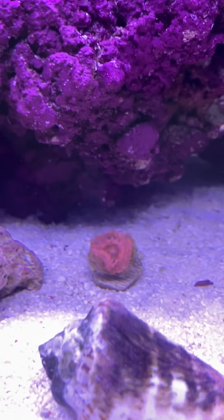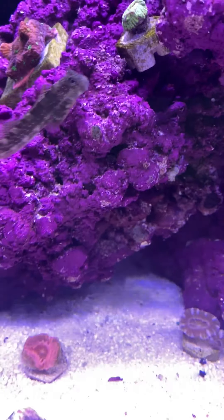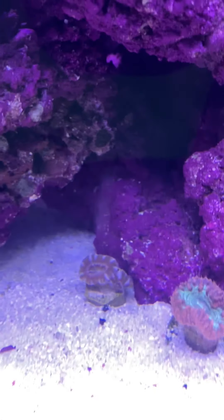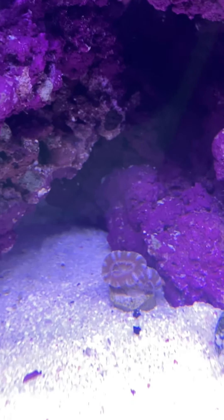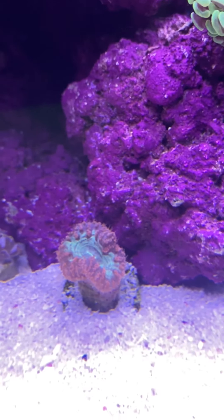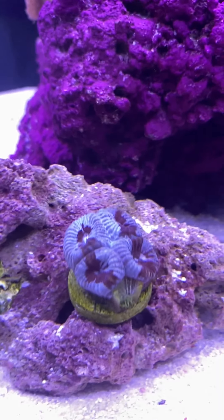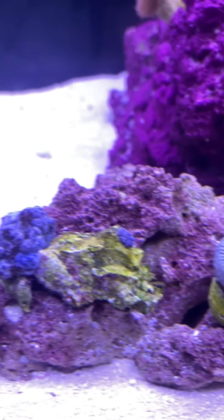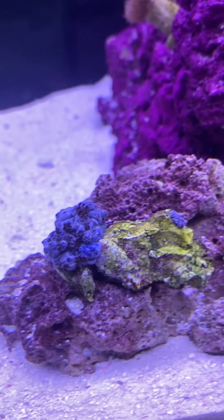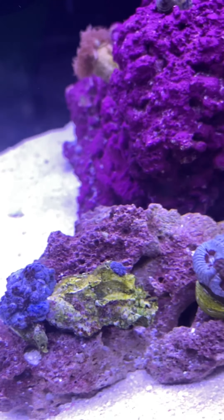My red acan got bleached sadly, so I'm trying to nurse that back to health. It's looking good though. I actually got another acan today that's really nice. I'm also not sure what this coral is, but when it expands it has like little feathers on it or something.